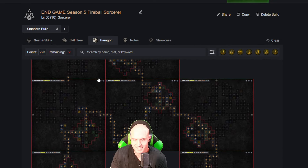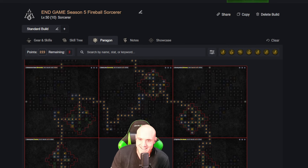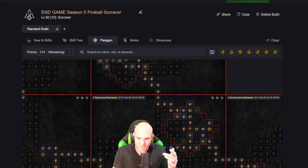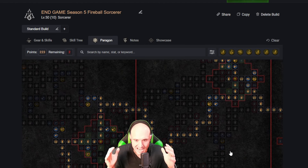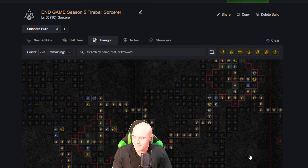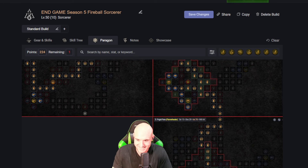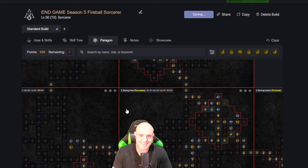This is a bit of a crazy-looking paragon layout — I don't think I've made one that looks like this before, but it actually looks pretty cool. Something different that I think is going to work well. We'll play around with it and eventually perfect it, but this is the base end-game starter for the Fireball build. I'm really excited about it — they're giving us everything we want.